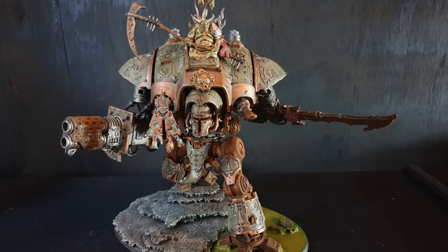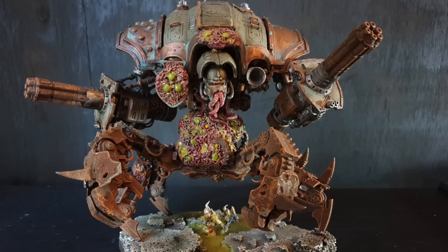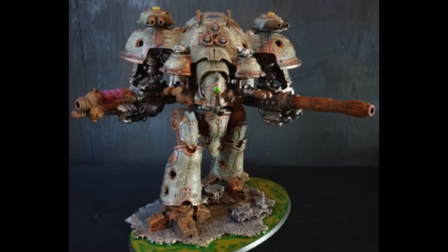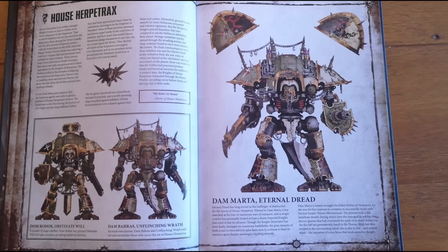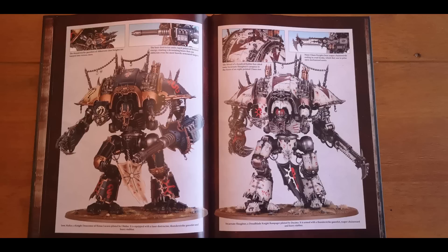The Infernal household ambition — at the start of your movement phase each model with this ambition can use the Demonic Surge. If it does, it suffers one mortal wound and you roll a D3 to determine which rule applies until the start of your next movement phase. You can choose which result you want, but you suffer D3 mortal wounds instead, and you can only use Demonic Surge once per battle.